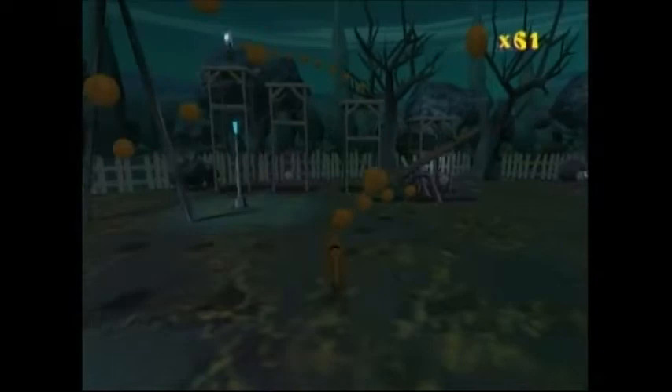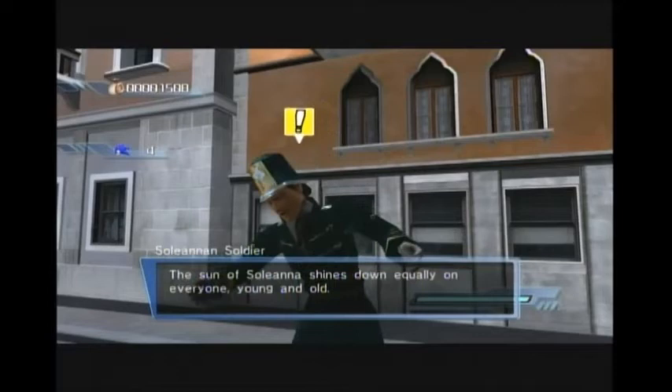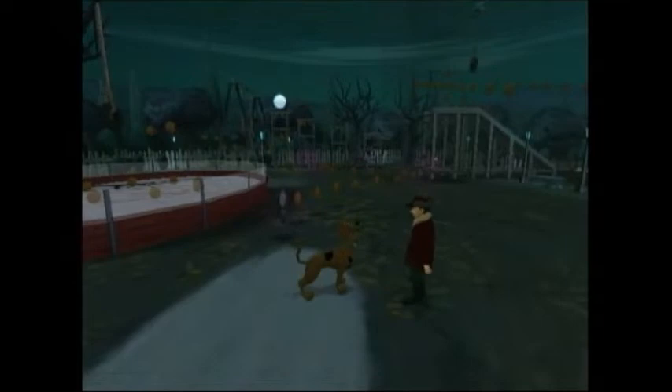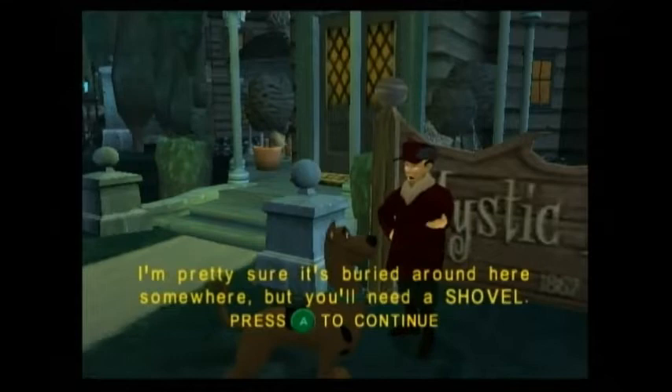After you save Holly, he appears outside the manor and gives you the shovel so you can dig up the key. If you stand near him he'll talk to you, and let me tell you, talking to him is way less awkward than talking to someone in Sonic 06. The Groundskeeper says: 'I think you're wondering where the key is to the gate, huh? Well, so am I. I'm pretty sure it's buried around here somewhere, but you'll need a shovel. Here, take this and get to work.'